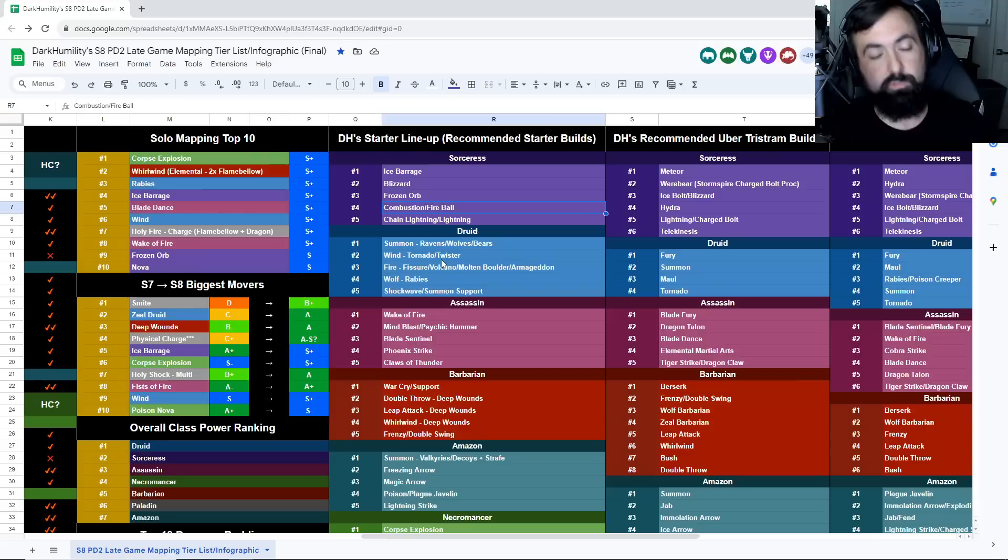Combustion Fireball has some different top strats — you're going to want to do Maggot Lair or Stony Tomb. All Sorc builds are good at key farming, but Fire and Lightning builds specialize in it. Fire and Lightning tend to be better than Cold for key farming because Cold runs into more immunity issues. You can farm Nilathak, Blood Raven, Countess, Blood Witch the Wild, or Summoner in Act 2 — there are two key options for each key type in PD2.